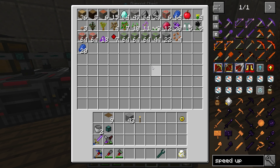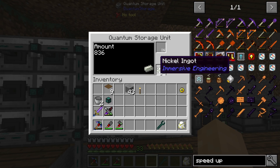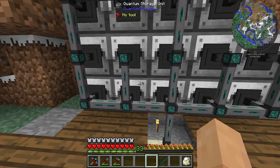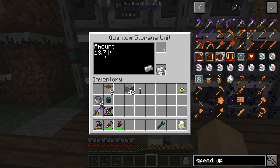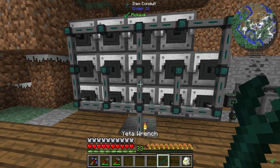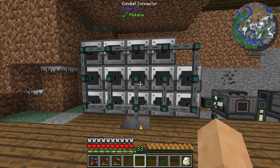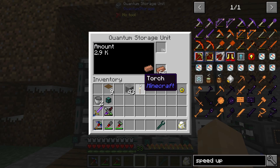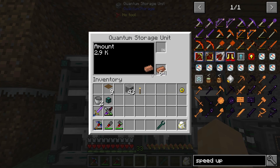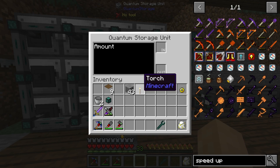For the bulk of it, we now have things in quantum storage. Things like nickel, apatite, aluminum, you name it — there's quite a few different items here. Redstone, 13-point-whatever, iron, etc. It's all pretty good on that front. We have a decent amount of ingots — 3.6k tin, 3,000 copper. We got 3,000 of a lot of this stuff, which is awesome.